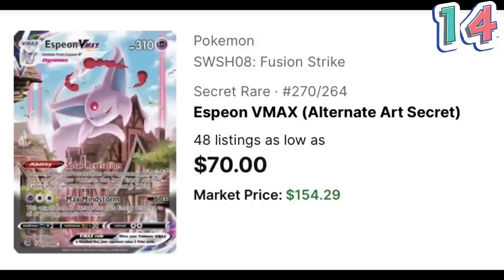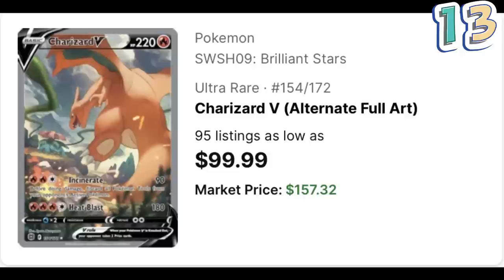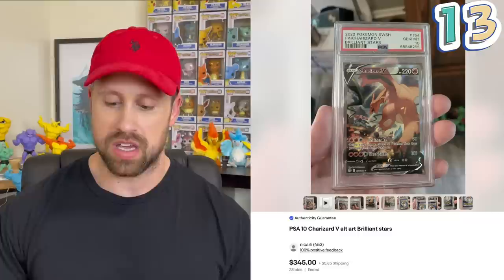The number 14 card is the Espeon VMAX from Fusion Strike. This card looks like it belongs in Evolving Skies but they saved it for Fusion Strike. It has a market price of $154.29, a PSA 10 copy has recently sold for $288, and the black label has also sold recently for $2,225. I feel like a majority of people prefer the Gengar VMAX from this set, but this is my favorite card from Fusion Strike. The number 13 card is the Charizard V alt art from Brilliant Stars, with a market value of $157.32. The last PSA 10 copy sold for $345, while a black label was listed for $5,500 with a best offer accepted price of $4,350.